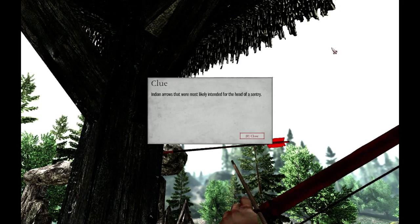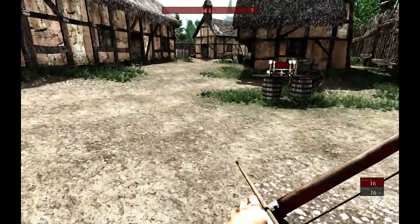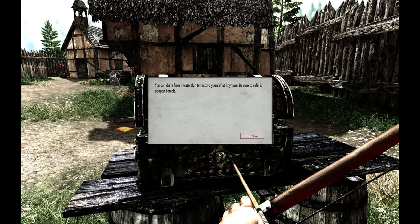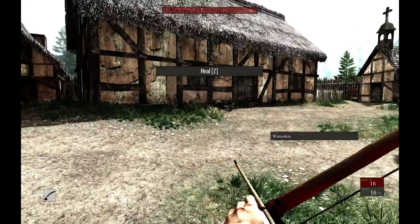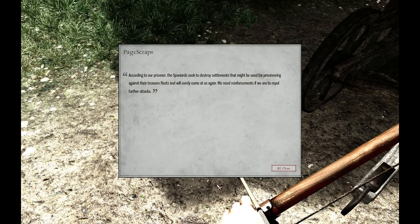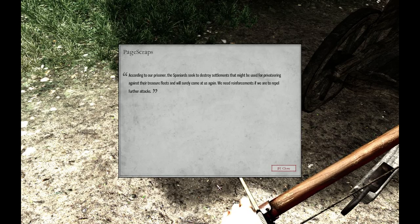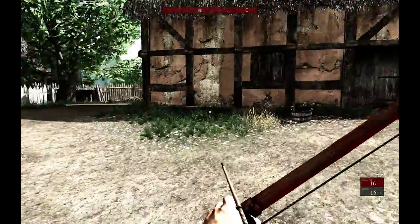The same naturals that were happy with the trinkets decided they must have wanted more. Drink from the water skin to restore health — be sure to refill it at open barrels. According to our prisoner, the Spaniards seek to destroy settlements that might be used for privateering against our treasure fleets, and will surely come at us again. We need reinforcements to repel further attacks. They had a Spanish prisoner, apparently.